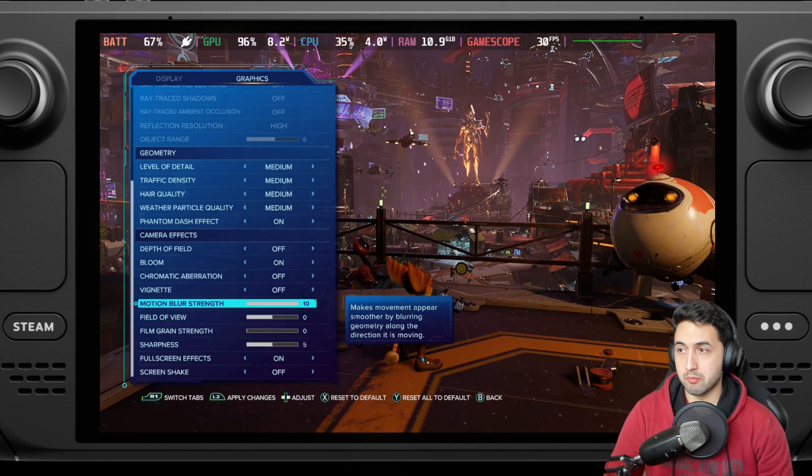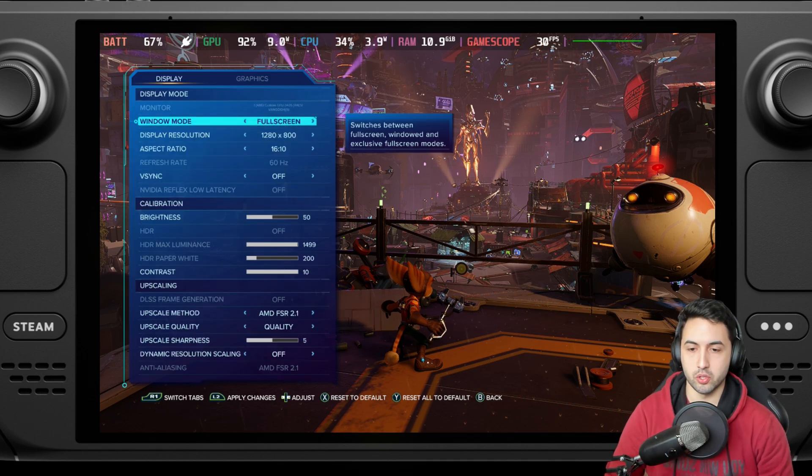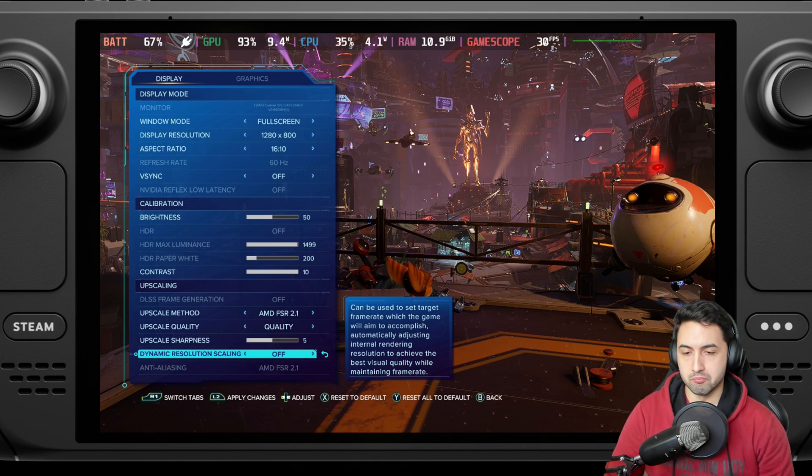For this one, I'm really impressed that it runs like this on Steam Deck. I cannot wait for the next Nixxes port. I'm going to now show you SD card versus SSD in the portal section with a 30 fps lock. Thank you guys for watching and I'll see you next time. Enjoy the comparison.